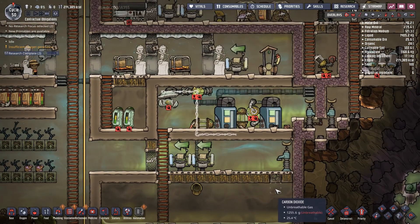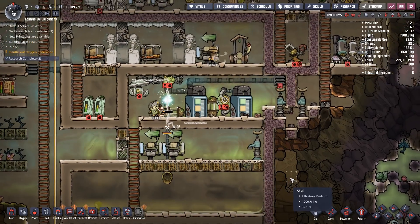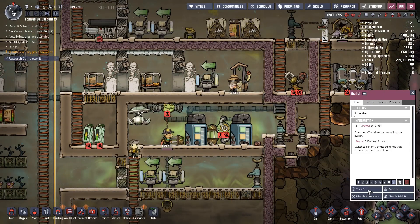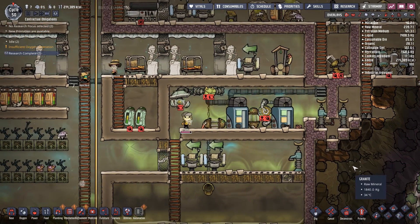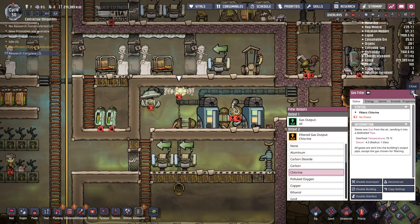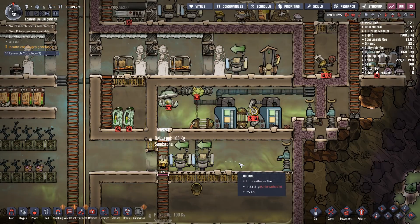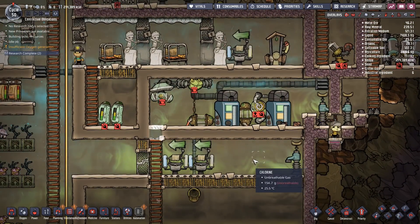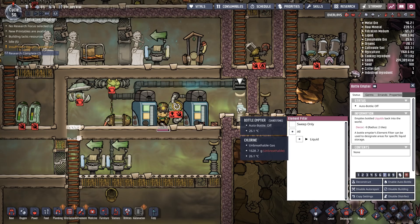Of course they go to bed and I'm losing all my chlorine - that is so frustrating! Finally they've turned it off. I should turn this one off as well, just in case. Right - that filter needs to be set to Chlorine, and I need to put a tile in to block off this room.